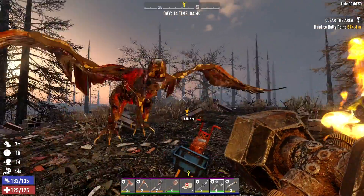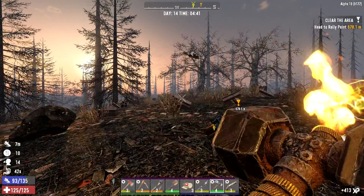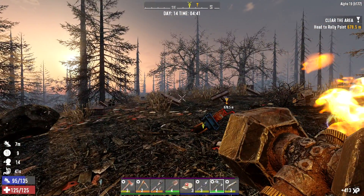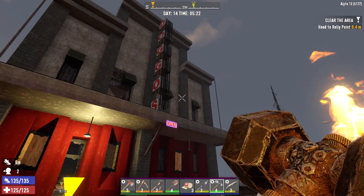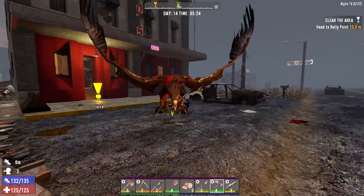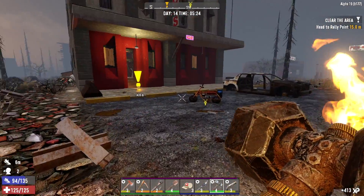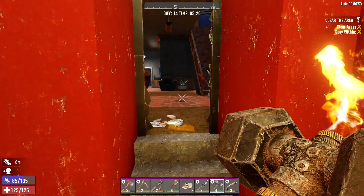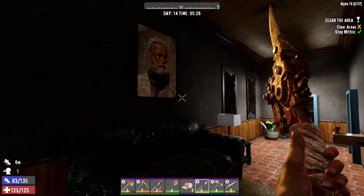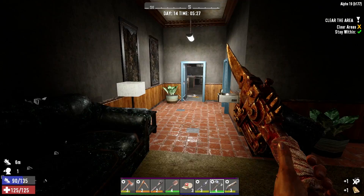These damn birds - it's like as soon as you get in the wasteland they come at you. Come here you little bastard. All right, here we are, dogs go up and another bird - eat shit bird. Let's run through this place, same tactic as usual: clear it out, get to the main loot, eat the loot candy, and work our way backwards looting.